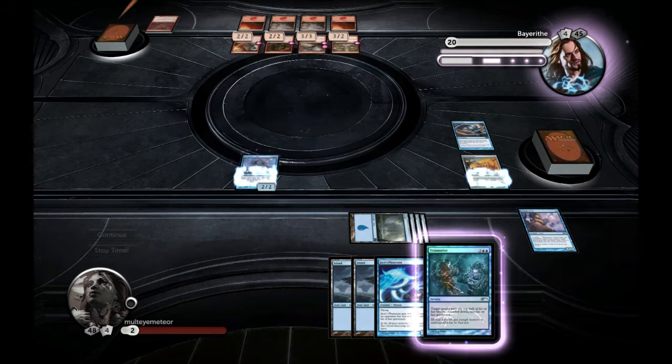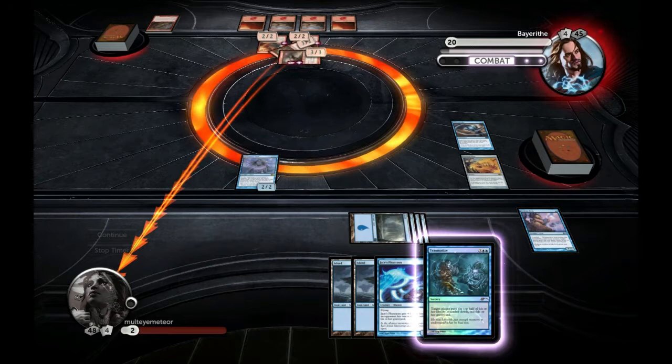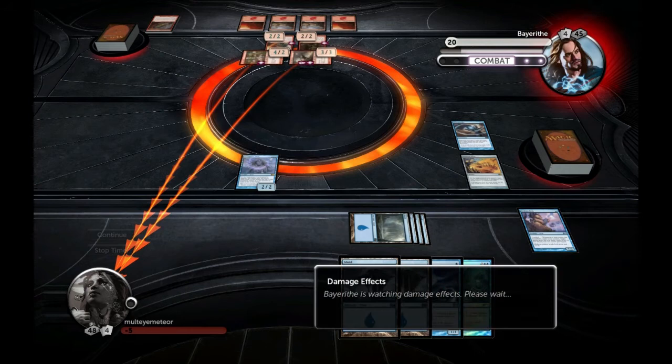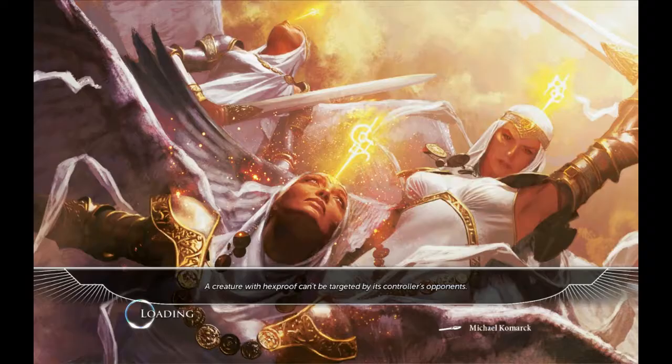My deck was a bit too slow for Goblins. But against almost any other deck — maybe even Peacekeepers — I would have been able to drop a Traumatize and then get Jace's Phantasm down, or the other way around, and start controlling a bit more. Goblins is just too fast a deck.